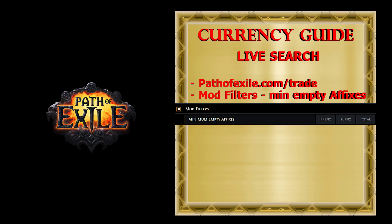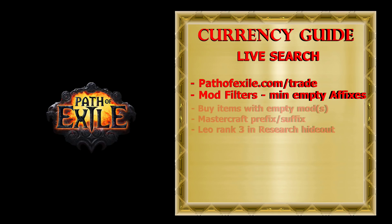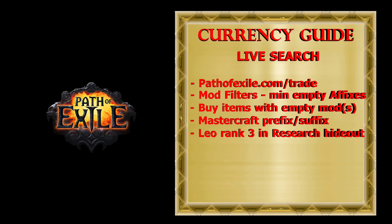Then I would just use my crafting bench to mastercraft some good mod and increase the value of items. In cases where there was space for two mods, I would add one mod with my crafting bench and then place Leo rank 3 inside the Research Safehouse and use his crafting bench to add one more random mod for free, or I would just increase the price and try to sell with one empty mod, as I noticed people were willing to pay more — I guess with plans to use Leo themselves.